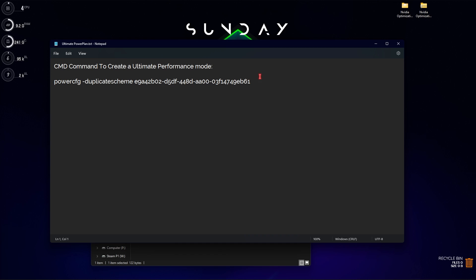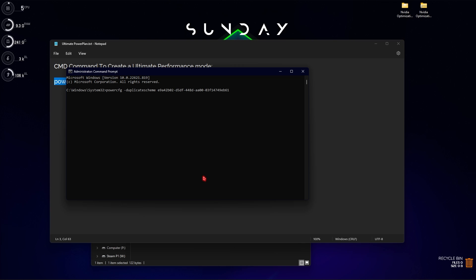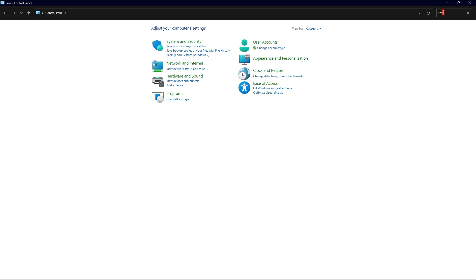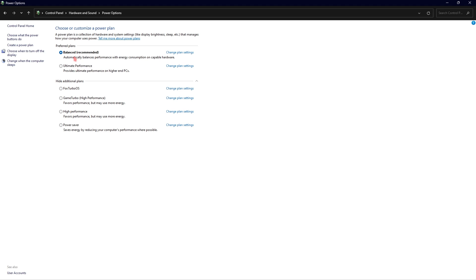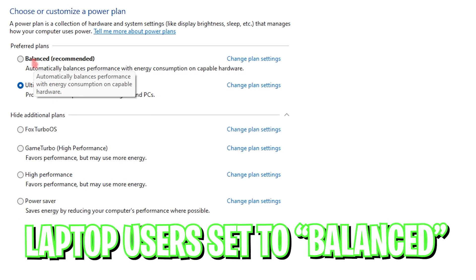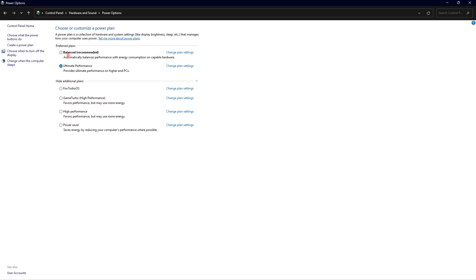Go to the second folder, which is the Power Plan folder. Inside, you'll find the Ultimate Performance Power Plan. Copy the full string, open CMD as administrator, paste the string, and press Enter. Then go to Control Panel, search for Power Options, and change your plan from Balanced to Ultimate Performance. This utilizes your computer's maximum resources and you'll notice a big difference in performance. Note: if you're a laptop user, keep it on Balanced to avoid overheating and excess fan noise.